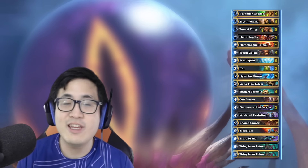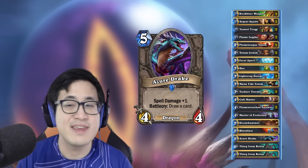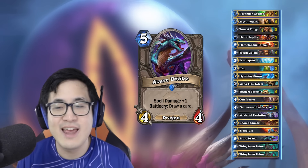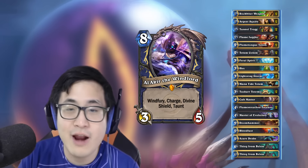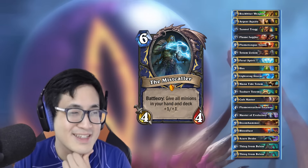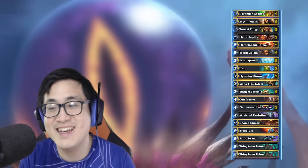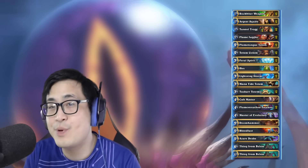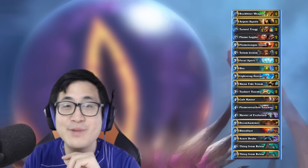Or against heavy control decks, you might want to consider Azure Drake as extra draw cards. But personally, instead of Azure Drake, why not just have other heavy cards — like Al'Akir, perhaps, or a second Bloodlust, or a second Doomhammer if you want to just go face against control decks, because you might want to be able to out-tempo your opponent by just going for face. Anyway, let's play a few games and let's see how it goes.